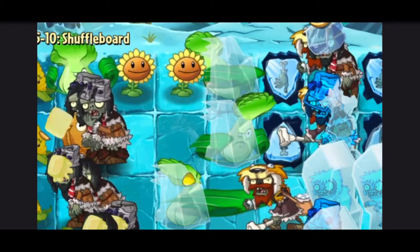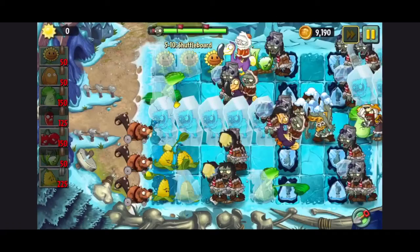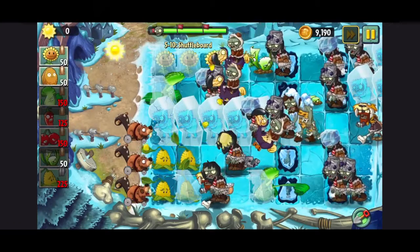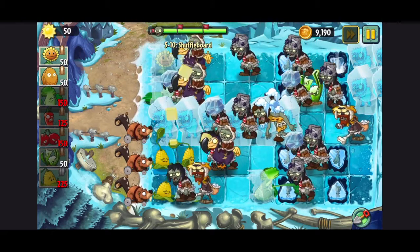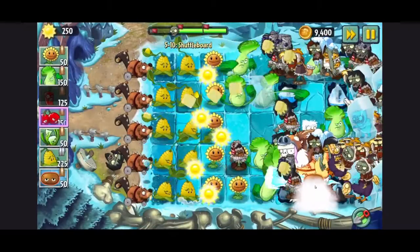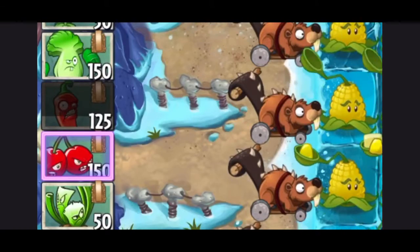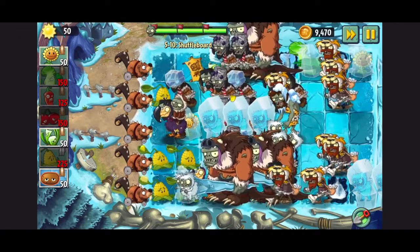Look at all these bok choy frozen in mid-punch. I think I got it — I realized I actually need hot potatoes, so I'll replace walnut with it since it just gets frozen anyway. On this attempt, I used kernel pulp and like 4 plants that can do a lot of damage. And then I somehow had all my lawnmowers at the final wave, so I just let them kill all the zombies.